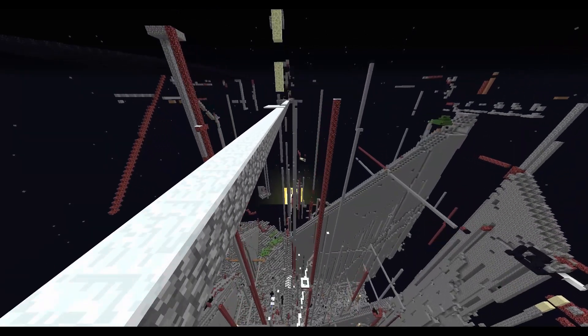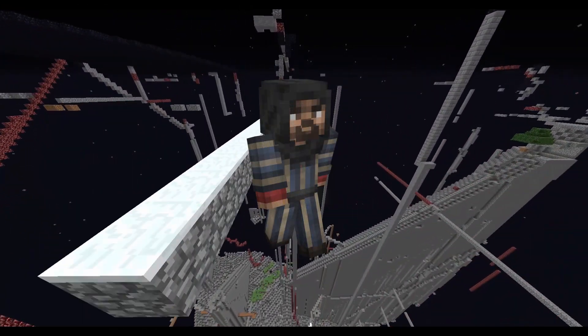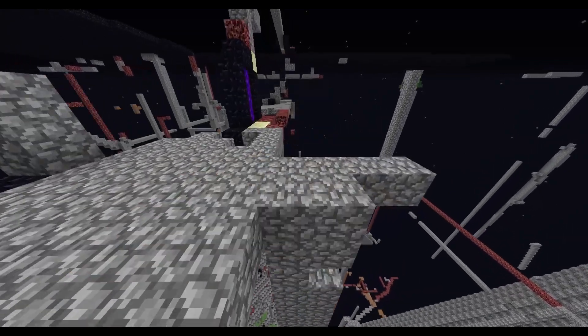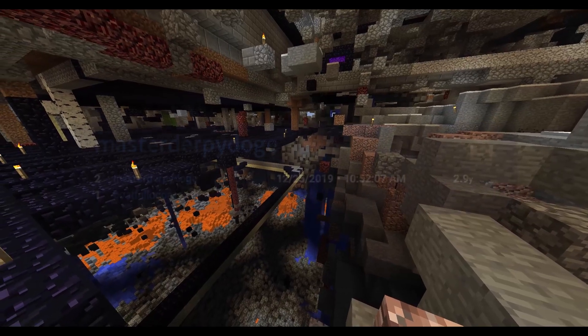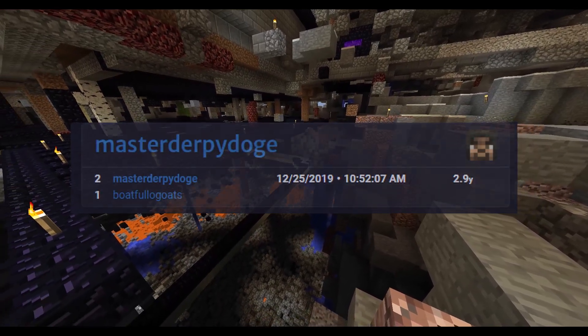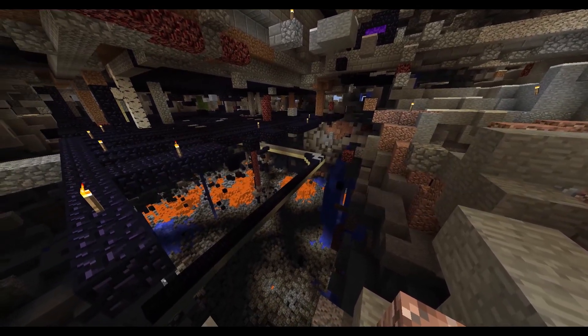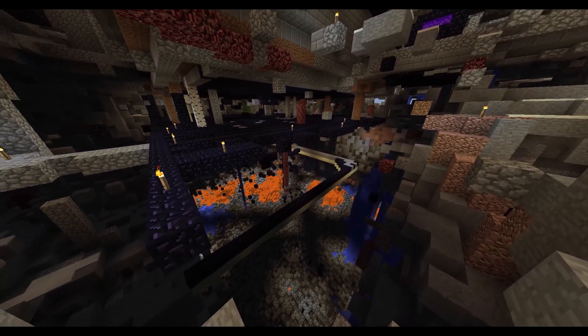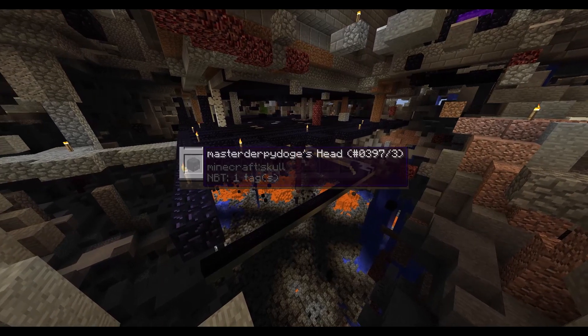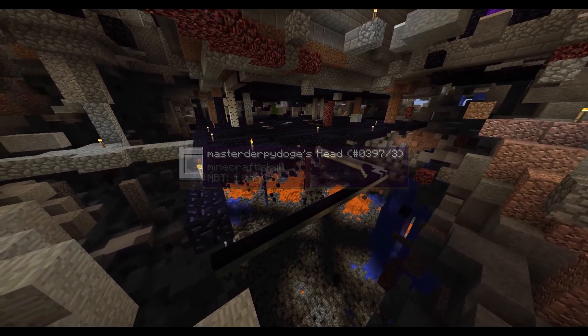This isn't quite the end of the story, though. A player named GenCrazyKiller discovered that the Alex skin named Master Derpy Doge was actually an available name, and quickly changed his alt account's name to Master Derpy Doge. By doing this, you could control what the head looked like by changing the account's skin. And so, the Master Derpy Doge head has been GenCrazyKiller's skin ever since.